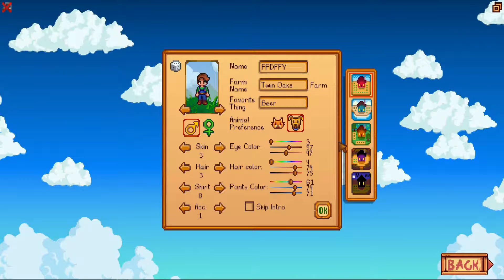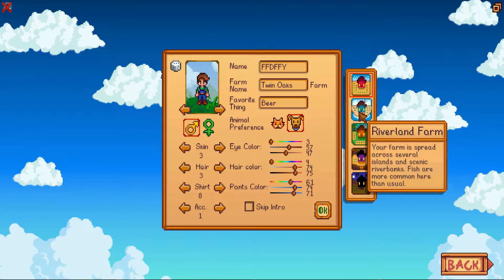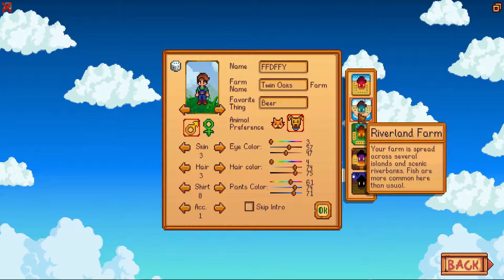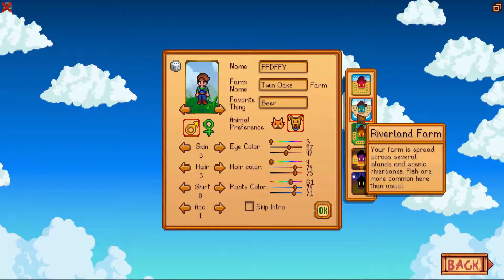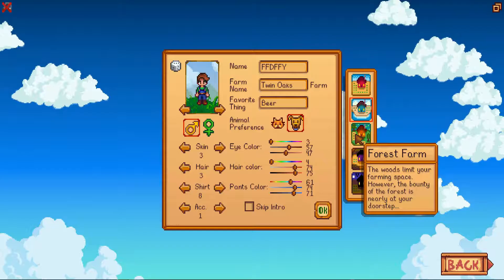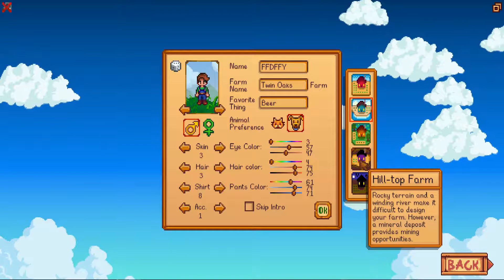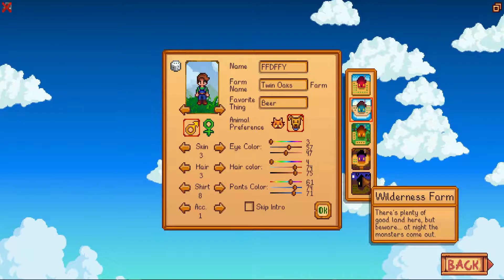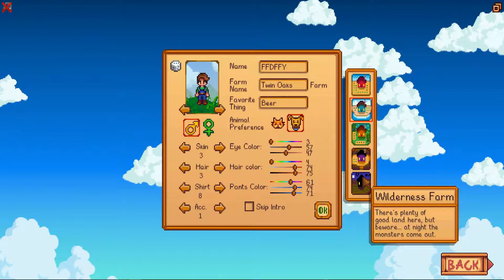Now in Stardew Valley, with the new update, there's lots of things you can do. You can pick different types of farms. This is the standard farm that came with the game originally. Then you have the Riverland Farm, which is basically surrounded by rivers — really cool looking. There's the Forest Farm with a lot of wood to cut, but it limits farming space. The Hilltop Farm is perfect for mining, and the Wilderness Farm is good for killing monsters. I'm going to go with the standard farm to start out.